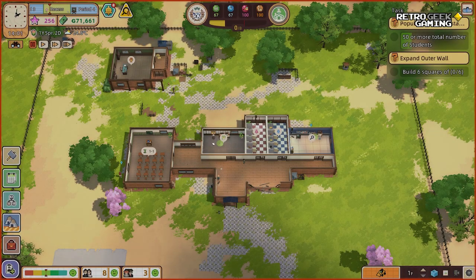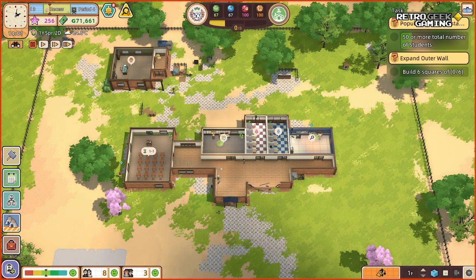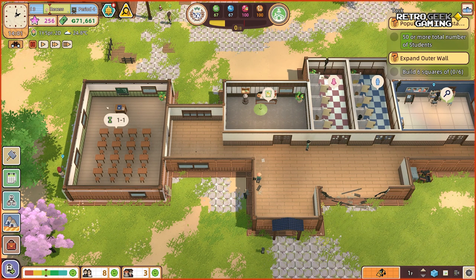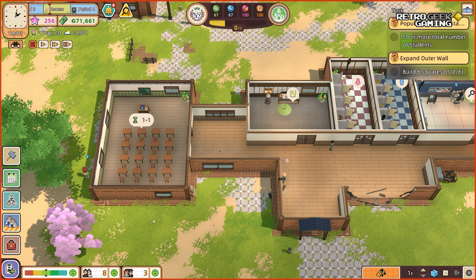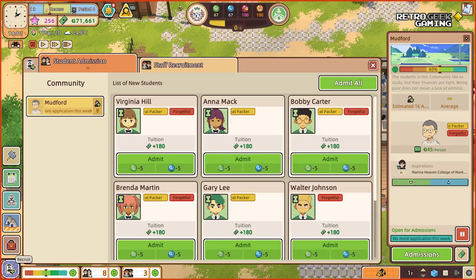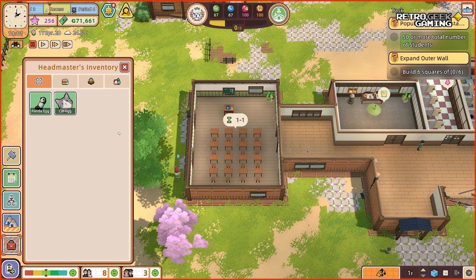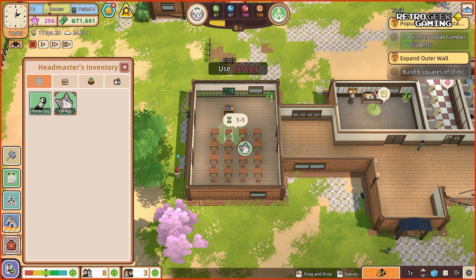We're going to do lots of things today. We have to do some research, we're going to have our first cafeteria, or at least offer food to our students, and hopefully we can accept more students into our classes — I'm still thinking about how to make sure nobody feels excluded. But first things first, we can hatch a panda or a cat, and I think we will try the cat first.